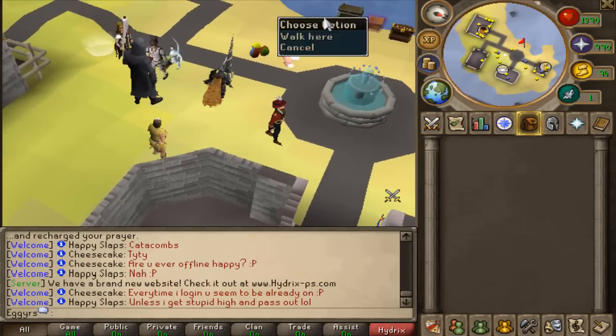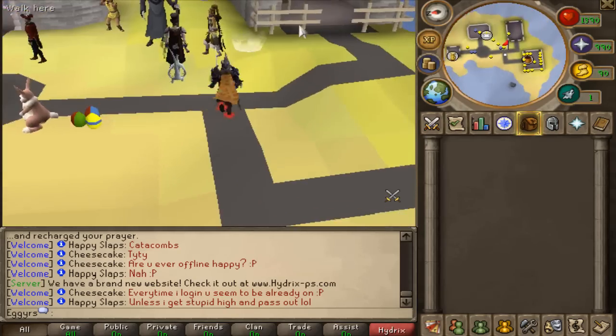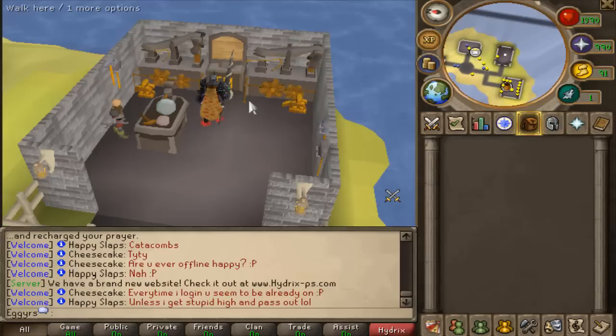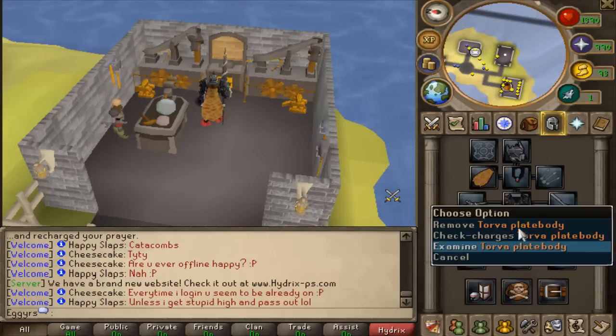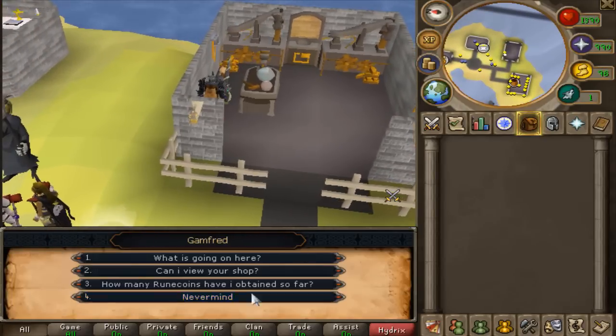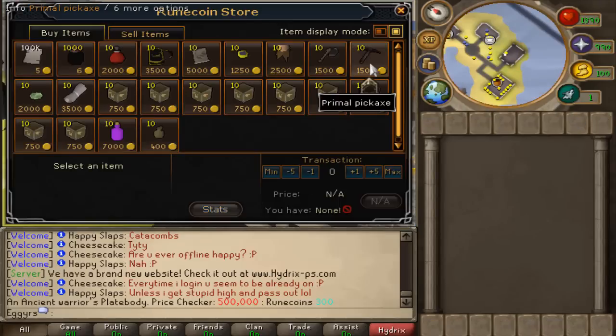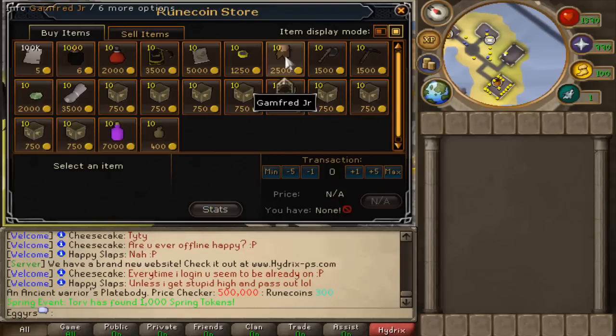Coming over here, you have a few chests that you can open up. Moving on up, we have a workbench — pretty much you recycle items that you don't want. For example, my Torva platebody is worth 300 Rune Coins. Then you come over to the recycling manager and view his shop. There are a lot of different things you can buy from this, including the Gamford Junior, which is a juicy little pet.